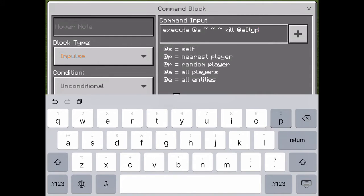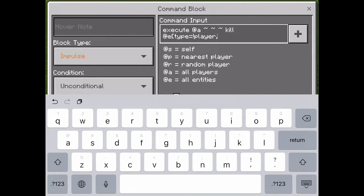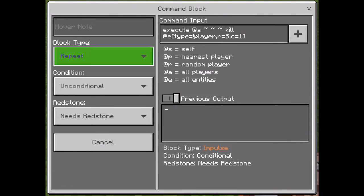Then type: type equals not — that's an exclamation mark — player. Then comma r equals 5; r is for radius, so that's adjustable. Then c equals 1 — I always like to do that, you can tinker with it. Close bracket, set to repeat, always active.